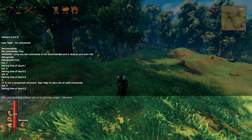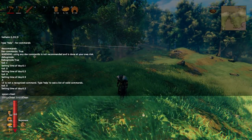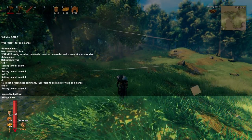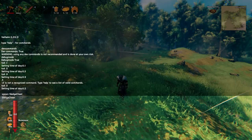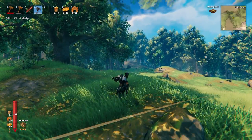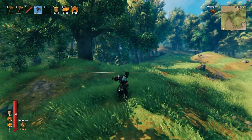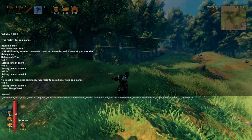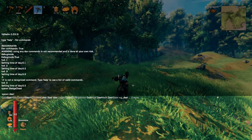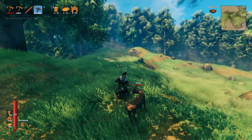Say you want to spawn yourself this fancy sword — you do 'spawn' and then there's also a sledge and a sword, and you can just hit Tab to auto-fill these things out. So say we want to spawn a cheat sledge — go ahead and do that, and it drops the item right in front of us, boom. Or you want to spawn in a deer — 'spawn deer' — bam, now we have a deer in front of us.